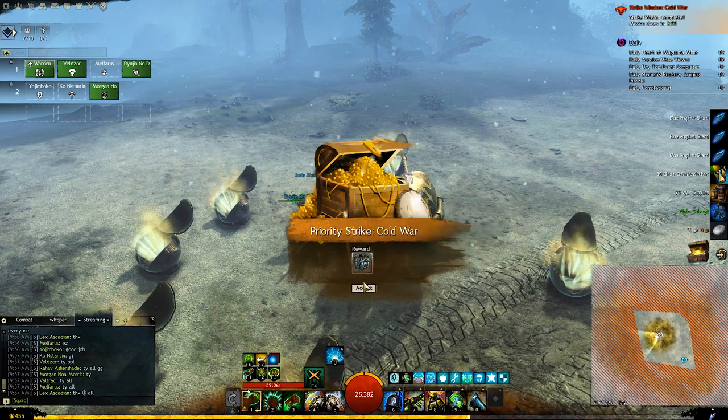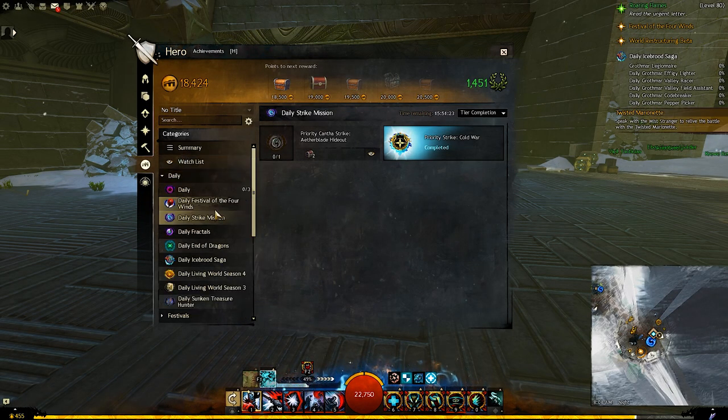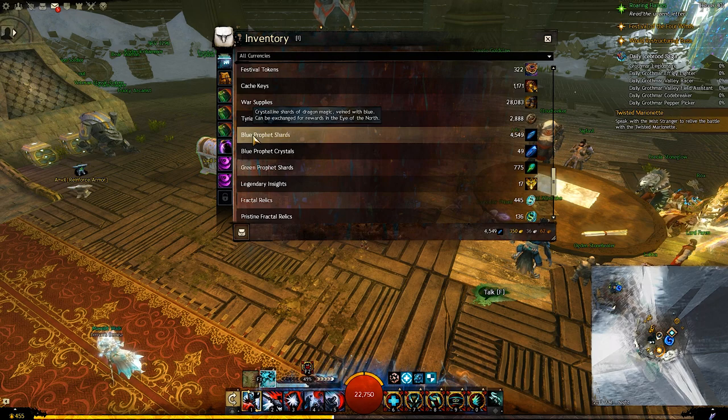You will also get some extra shards when you do the daily priority strike. You will find that under the daily section, then go to daily strike mission, and you will see which one it is for the Icebrood Saga and for the End of Dragons. You can see the amount of shards you have at the bottom when you talk to the vendor, and you will also see it as one of the currencies in your wallet.